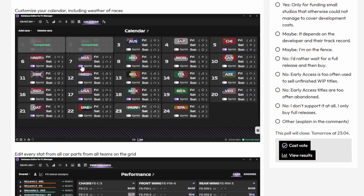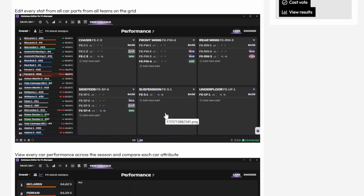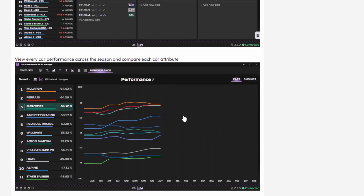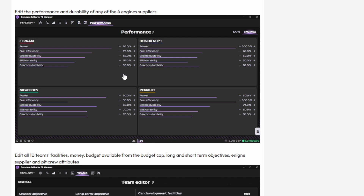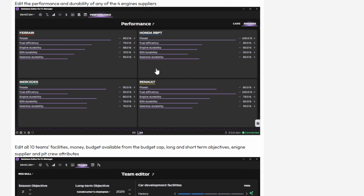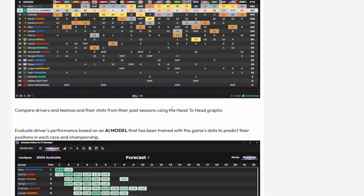You can also change the calendar around — you can remove sprints, add races, or remove races. This is recommended at the start of the season before any have been completed. You can change around the stats of drivers and cars to make them more or less competitive. There's also a performance graph that shows where each team is in terms of their expertise, showing you just how close Mercedes, Ferrari, and McLaren actually are. You can edit the performance of the engines. You can even add another engine supplier, but it does require you to use the editor to apply it to your car.